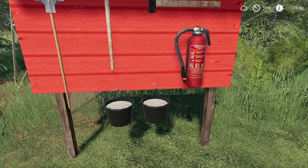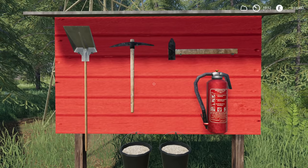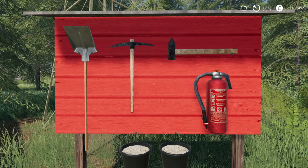Let's see here. Fire extinguisher, sand, shovel, axe and hammer. Good. We're now sorted for when virtual Daggerwind sets fire to the house.